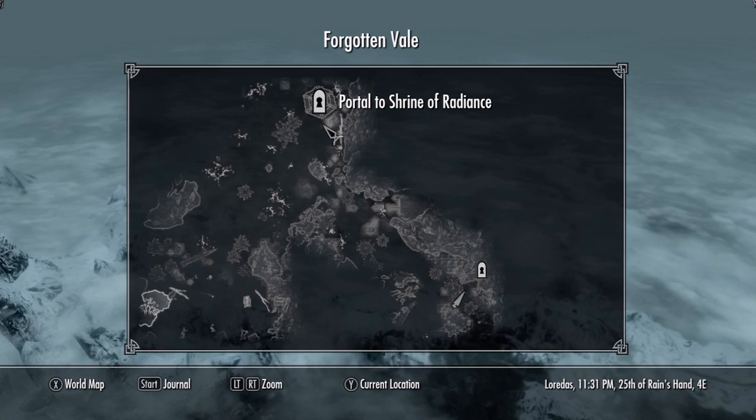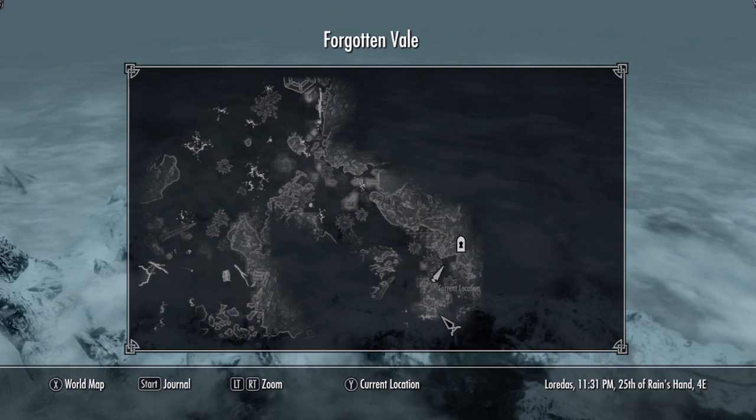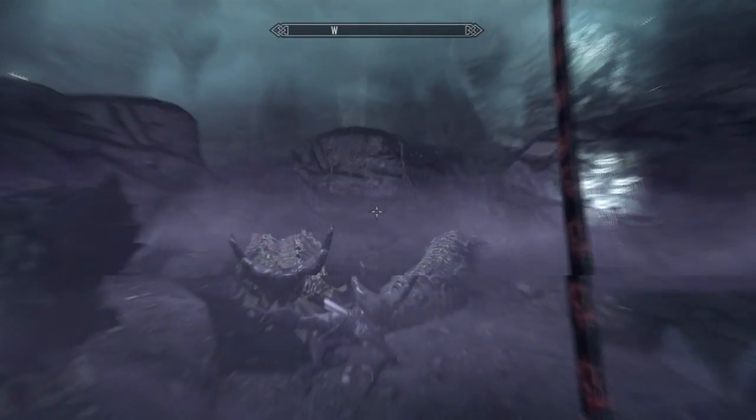Fast travel to Forgotten Veil, and then once there, go south-east. Just hug the mountain and keep going and you'll find the Forgotten Veil Cave. Then go inside.